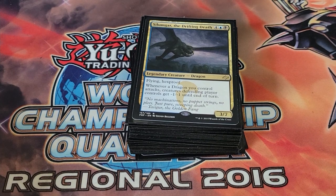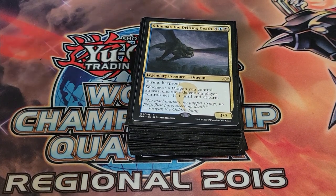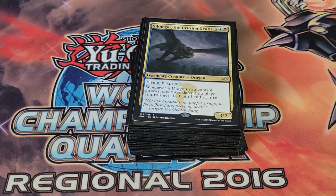Slimguard the Drifting Dead is a cool card — it has hexproof and whenever a dragon you control attacks, creatures your opponents control get -1/-1 until end of turn. With multiple dragons attacking, we can make their creatures weaker and be more threatening.